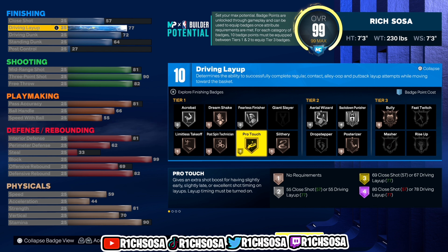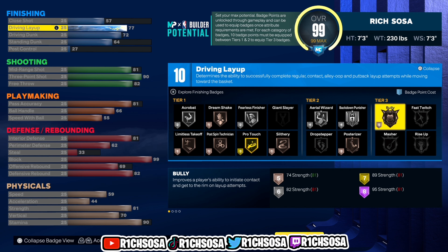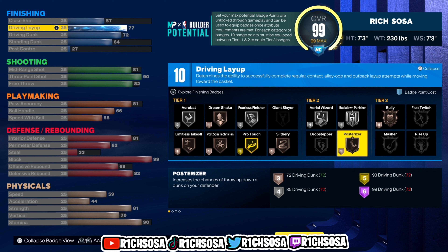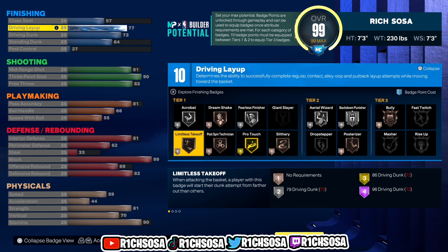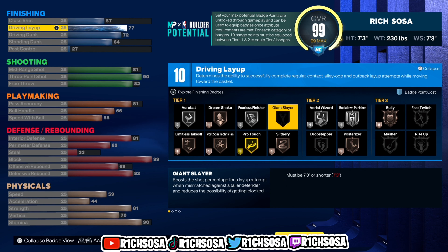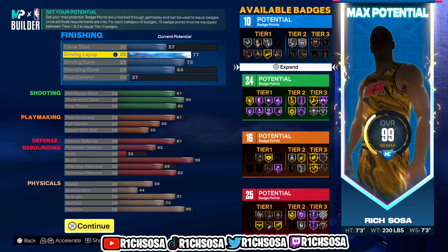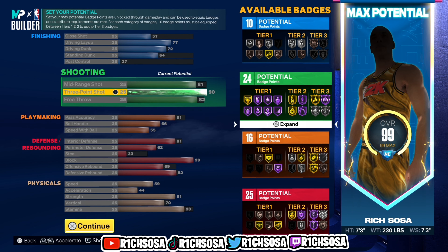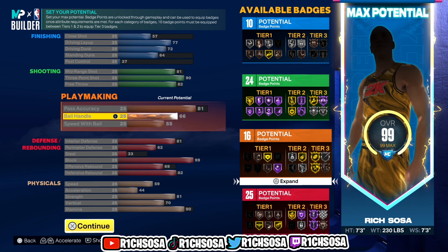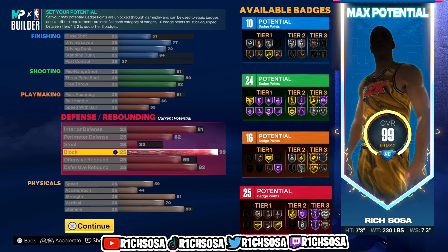A few things to consider: on this build we're going to be able to get 99 plus block, interior defense, pass accuracy, midrange, three point shot, and free throw — but that's only if you buy your own boosts and activate your takeovers. For finishing badges you'll also be able to get Bully on bronze if you throw extra badges there. Overall: 10 finishing, 24 shooting, 16 playmaking, and 25 defensive gives us a total of 75 badges.